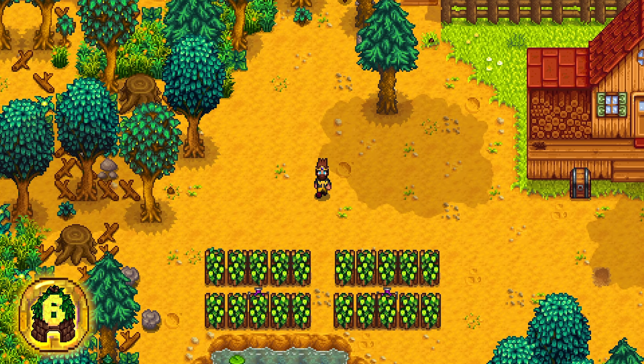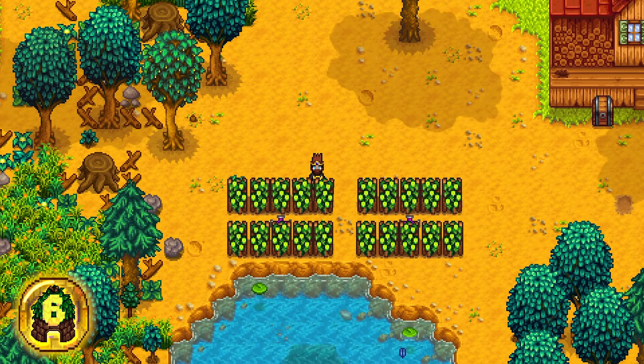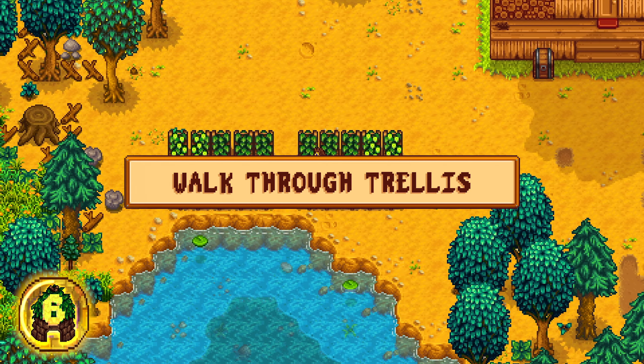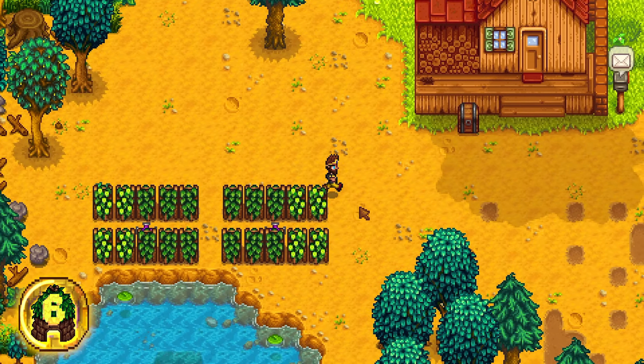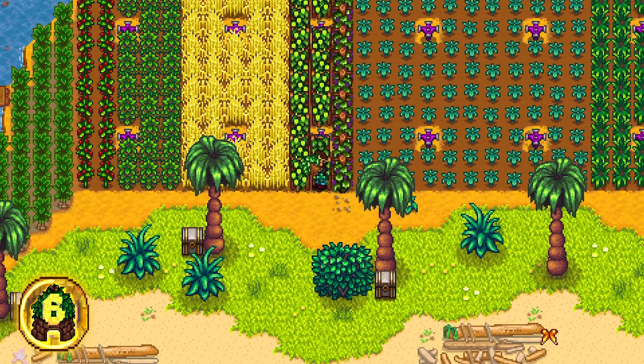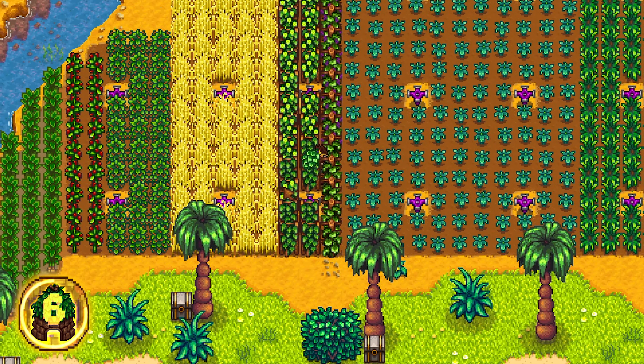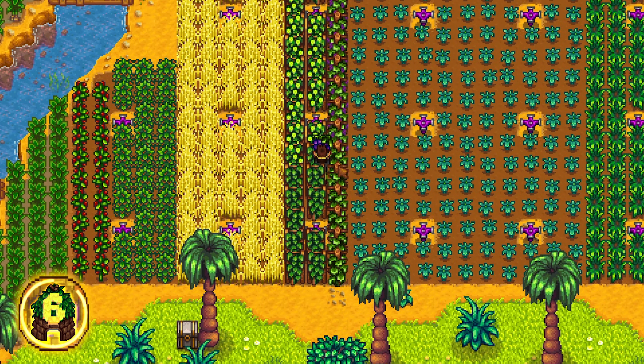Grapes and hops can get a little annoying to interact with while trying to maximize productivity in your garden. This is why we recommend using the Walkthrough Trellis mod. This mod allows you the freedom to run down your rows harvesting any trellis crop with pure reckless abandonment. Say goodbye to those pesky trellises getting in your way.